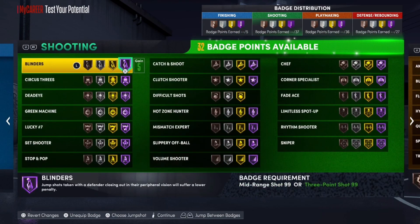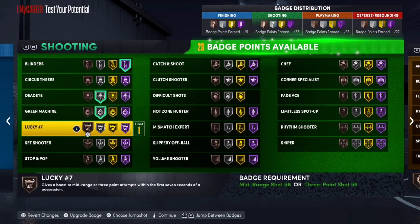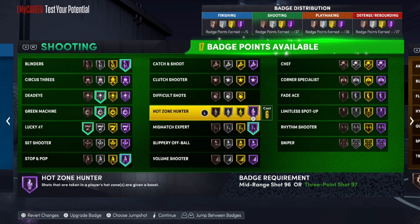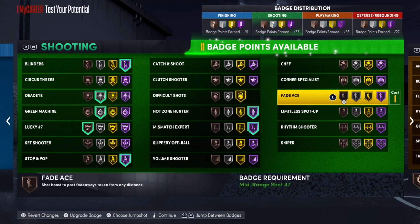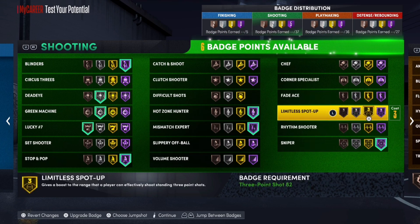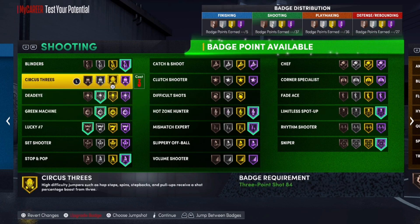For shooting badges: Blinders all the way up, Dead Eye to silver, Green Machine to silver, Lucky Seven on bronze, Stop and Pop all the way up, Mismatch Expert all the way up, High Zone Hunter all the way up, Sniper all the way up, and Spot Up — you'll have one badge point left to play with. You can put it on Rhythm Shooter.